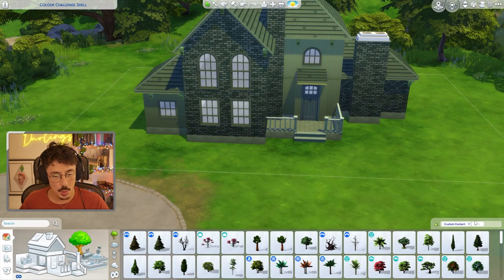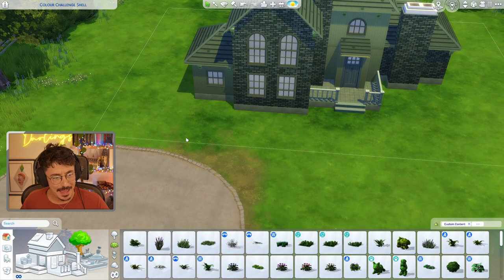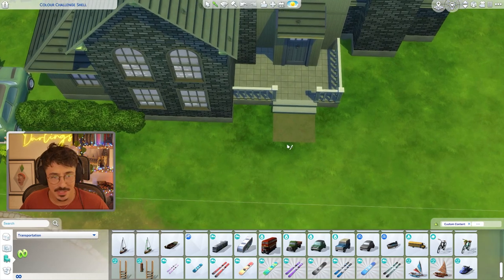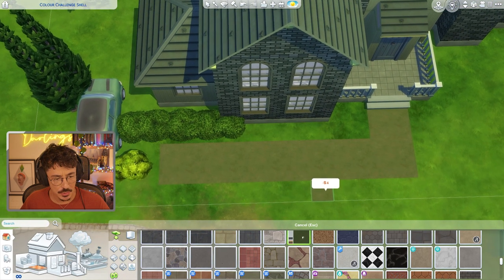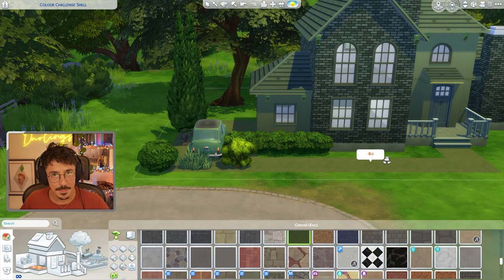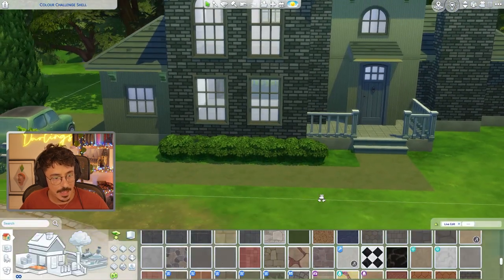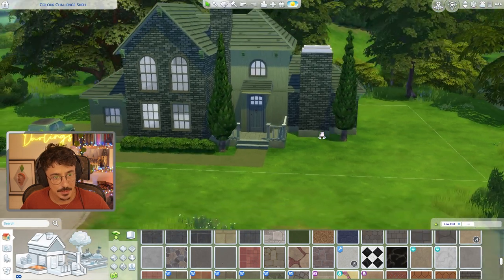Let's get out some gorgeous green landscaping. I think we need to make a little path, which might be difficult because that also needs to be green. I couldn't really find anything green path-wise — no stepping stones were working. So we're going to use the No Drab Slab stained concrete. Over this side I thought why not do a little driveway where we could put in a little green Mini — that could be kind of cute. I'm going to use this hedge in the front and also add some cypress trees on both sides.